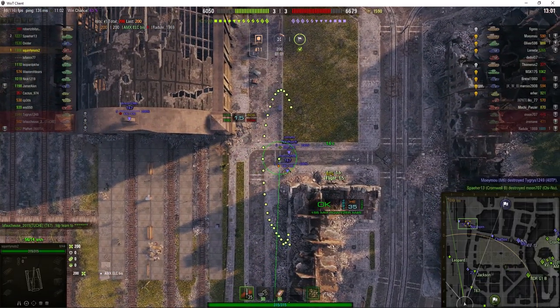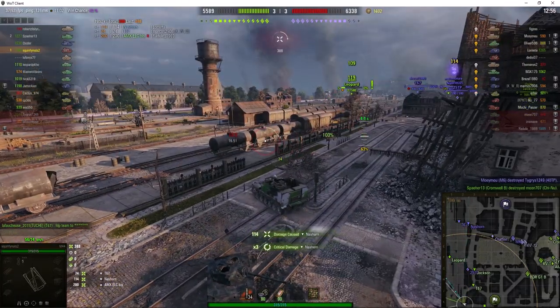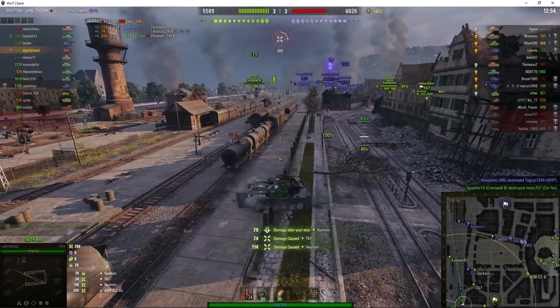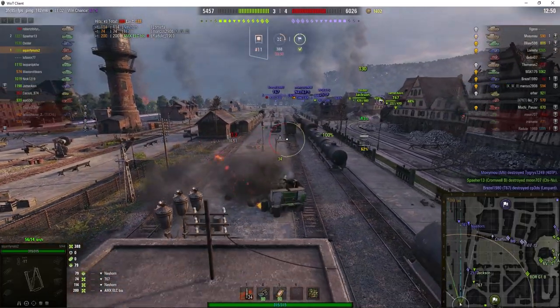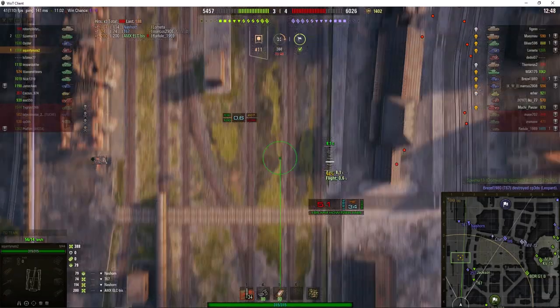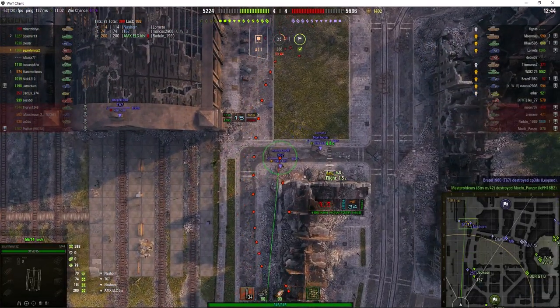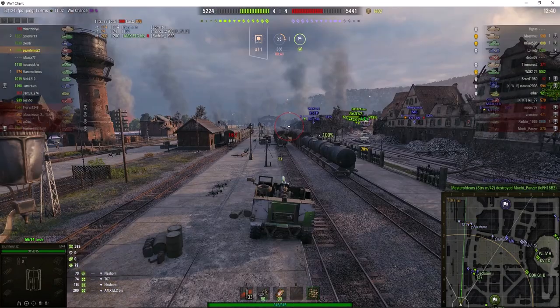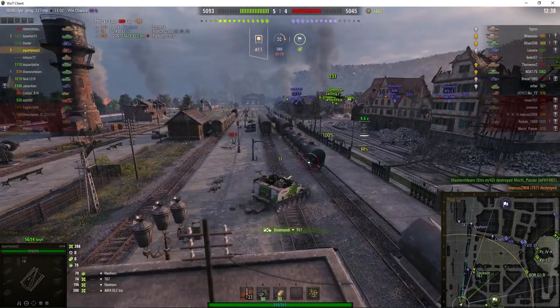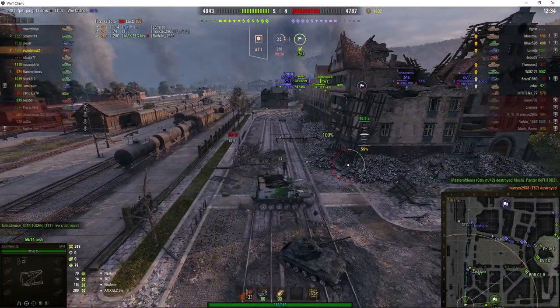We've got a couple of tanks on that corner — a T67 and a Nashorn. He splashed both of them. He not only got some damage, he also got stun assist. It's a fairly okay position here because you've got the railway wagons in front, which protects you from the enemy. He's firing into that corner and just killed the T67 — his first kill. He's now relocating.